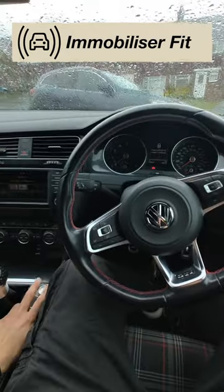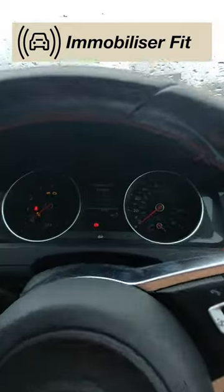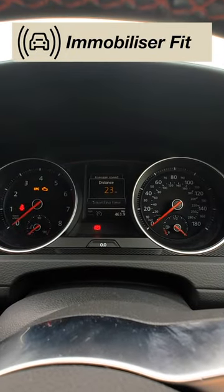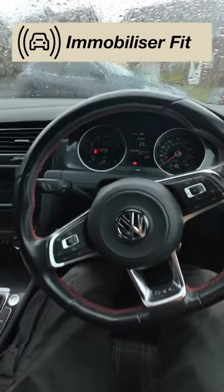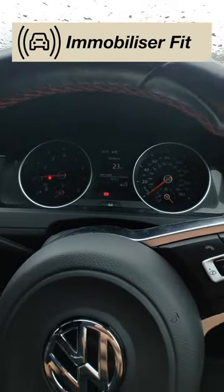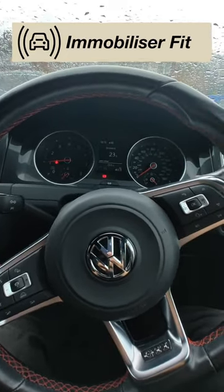So what the customer has to do: foot off the pedals, ignition on, go for a code of their choosing — 1, 2, 3, 4 — as we have set for now. Go for a double flash, then foot on the pedals, start the car up and it runs. The customer can choose their own code, from 3 to 21 presses, in any order they choose — completely up to them, completely unique.